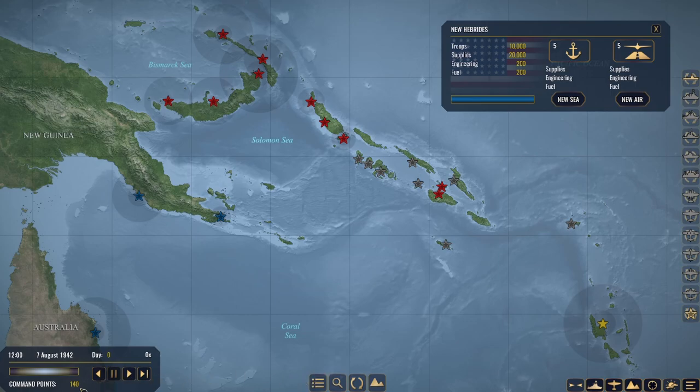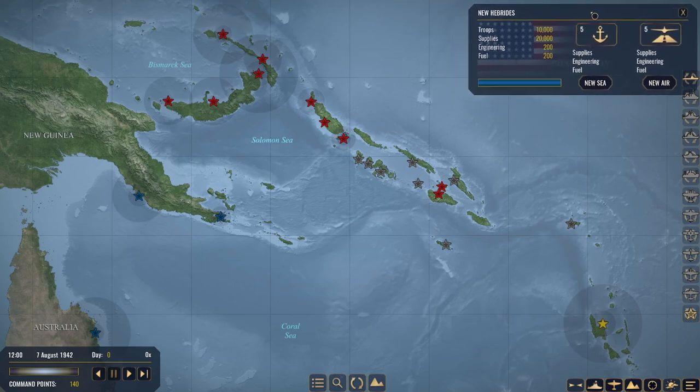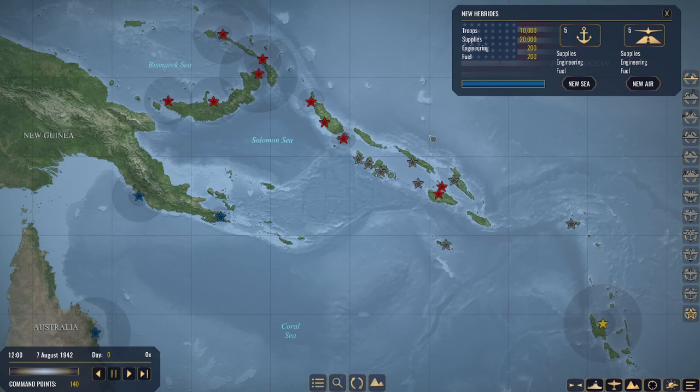We are playing on Elite Mode instead of Balanced Mode. Balanced Mode gives you 200 command points to start off with, while Elite Mode only limits you to 140 to start with. So we're going to have much less to play with, which means we won't be able to get as many task forces out or as large of task forces, which sadly means I probably won't be able to get my battleship right off the bat. It's also going to change how the game plays.